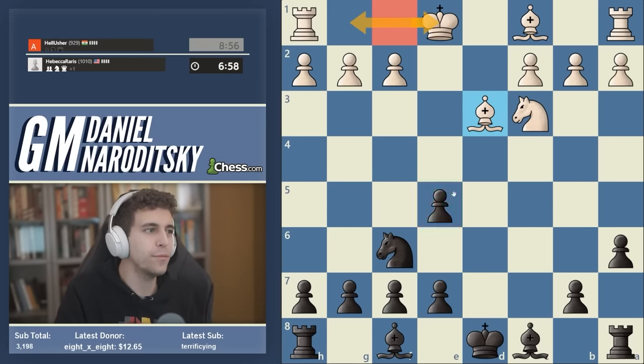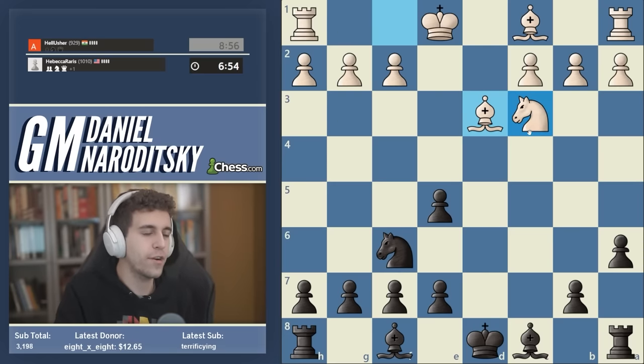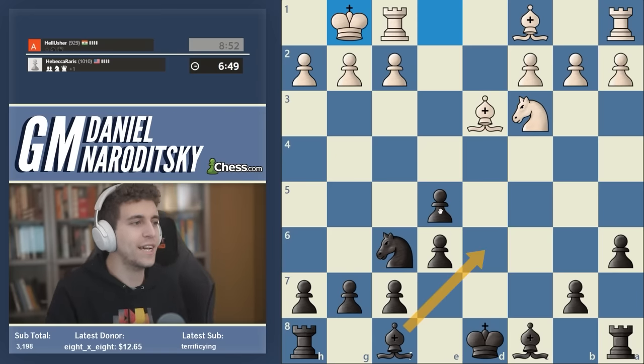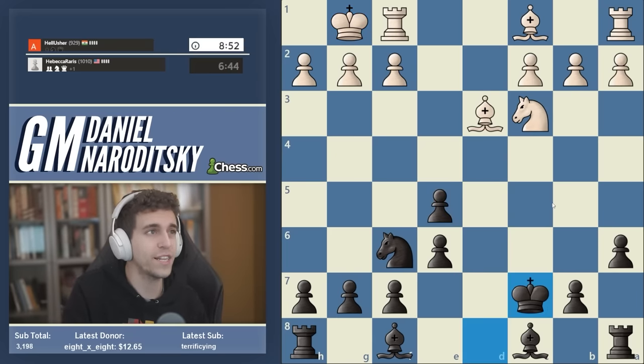I'm anticipating castles kingside by white, and then white can try to quickly put a rook on e1 and put pressure on our pawn. So we need to be very purposeful about the order in which we develop. I like starting with e6 here because this gives us the ability to bring the bishop out to d6, protecting the pawn on e5. At this point we can play bishop d6, but I think it's more flexible to play king c7 — parking our king on the ideal, largely unassailable square.